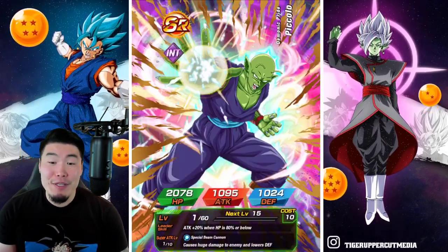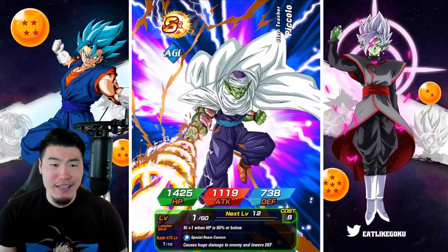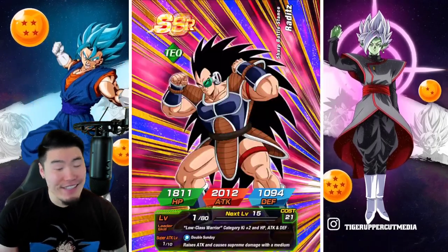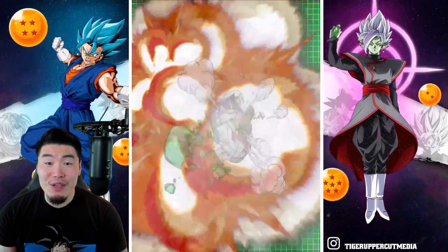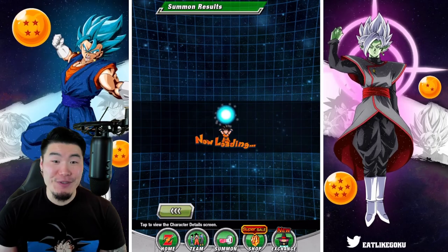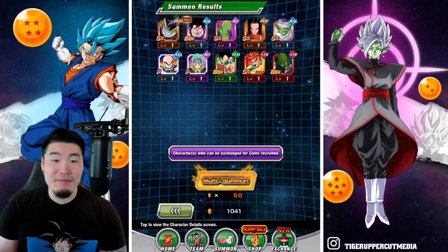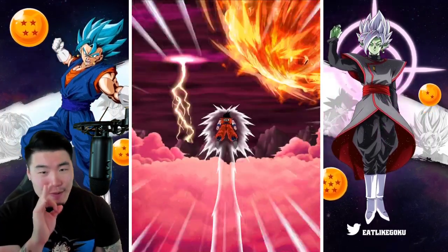Alright, here we go. I'm going to do three more multis at least for you guys, just because I'm not going to end that quick. We can't just do three multis and call it a video. But I'm chilling now. For the rest of the video, we're just chilling. I don't need anything else. Although, Garlic Jr. would be really, really, really nice. I actually want Garlic Jr. as much as the Kid Gohan. So let's keep going — three more multis, guys.